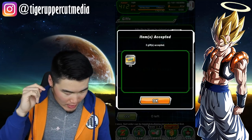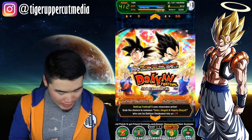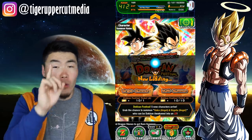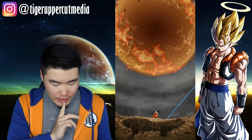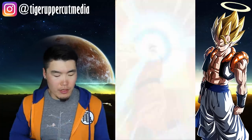Let's see how many tickets we got — 10. Perfect, 10 for the multi. Let's go down to the ticket banner here. I got an LR Vegito! My only LR Vegito on the ticket banner. So I'm feeling good about these tickets. Got five orbs — pull down!